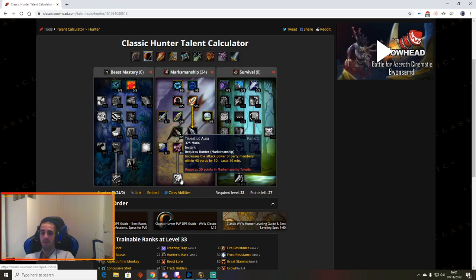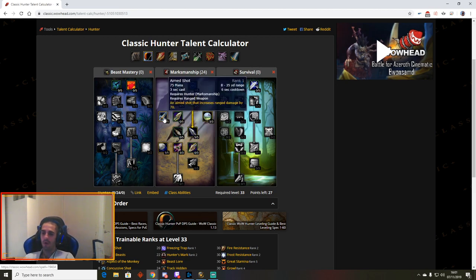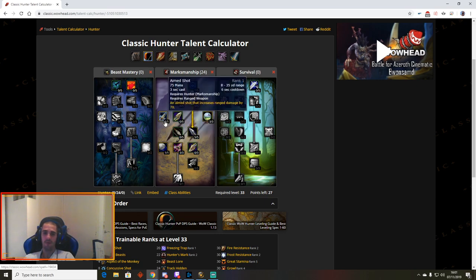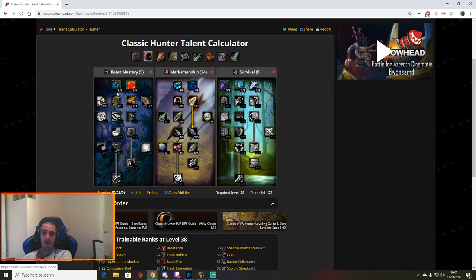Aimed Shot is only used when you have a target locked down — Multi-Shot and Arcane Shot are your main damage sources. For the Beast Mastery tree, Hawk's Prox isn't really needed since you'll mostly be in Cheetah aspect, but if you lock down a target you can switch to Hawk and get some procs — it's like a mini Rapid Fire. Pretty solid.